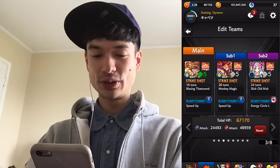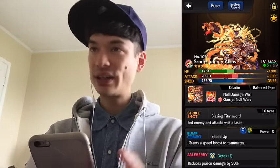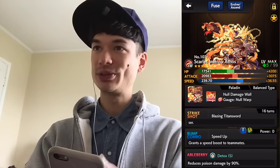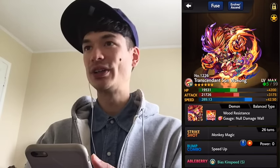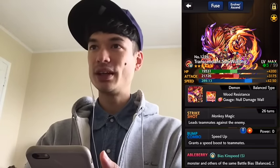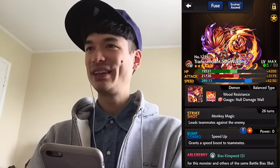Moving on to the next group of null damage wall guys — this is Atos. He has a speed up bump combo, which is really the main thing he has to offer in Hakuwa. He does have a tackle strike shot which is good against Hakuwa's weak point when Hakuwa is the last one. Otherwise you want to use Atos to move around the screen and take down as many little guys as possible. Next up is Son Goku. He is one of the top recommended for Hakuwa. He has a command strike shot and one of the best bump combo sets: speed up and blast bump. Speed up gets your guys moving around more and hitting more people, and the blast bump can help if you have bump combos that do good damage to Hakuwa.